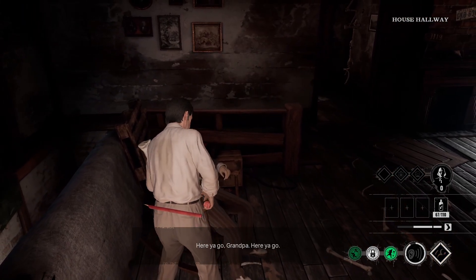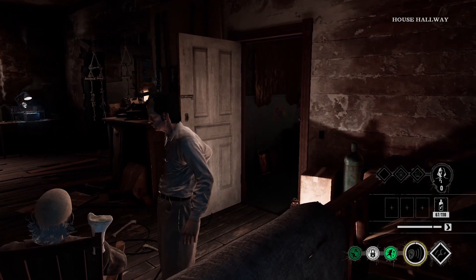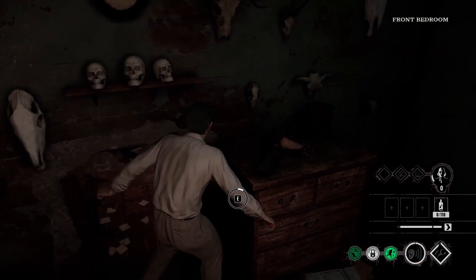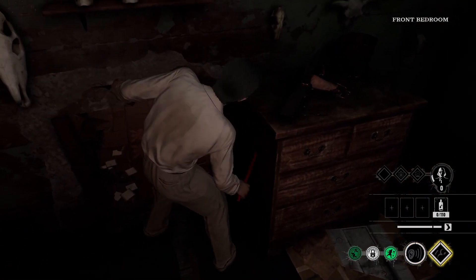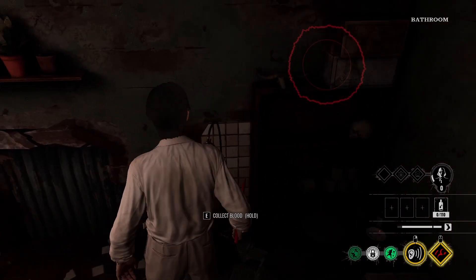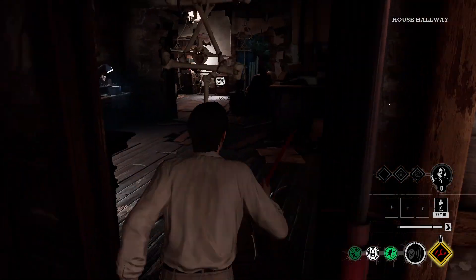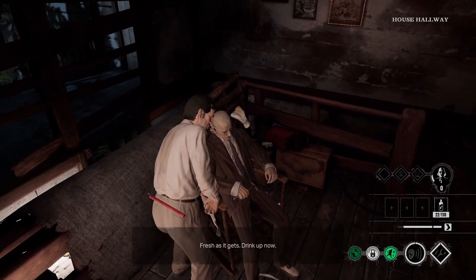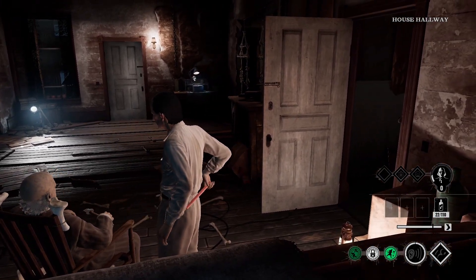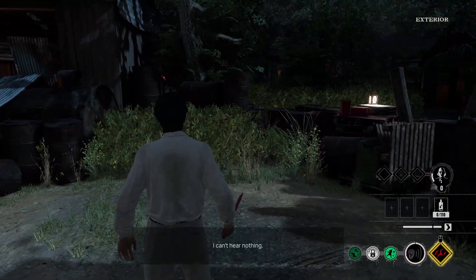Here you go, Grandpa — give Grandpa some blood now. Here you go, maybe perk them up a little bit. Some blood in here, close this. There we go, there we go. Should have enough now — drink up. Cook got some wheels. Where's everyone?